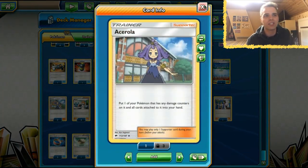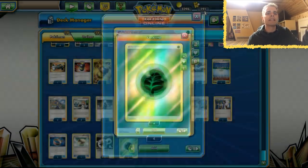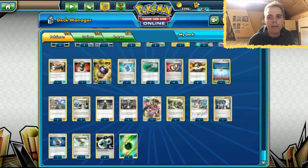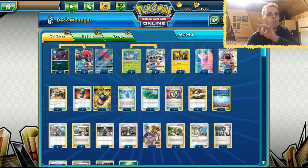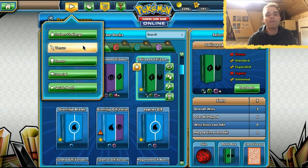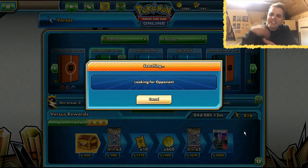Two Acerola copies are in here to recycle Golisopod turn after turn, and to get back a Zoroark if it takes a lot of damage. Only three Grass Energies — you might say that's not consistent at all — but we have four Puzzle of Time to recover them if need be. That is the list we're going to play with today. Hopefully you already have a lot of information about Golisopod Zoroark; this is an updated version with Counter Catcher and two copies of Mew.